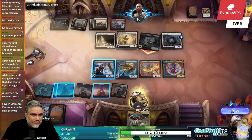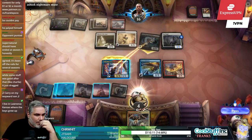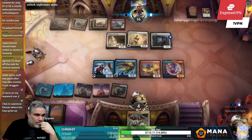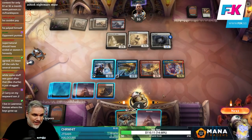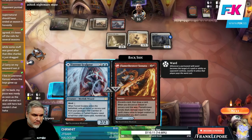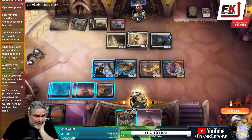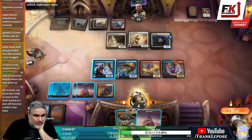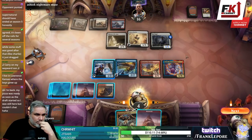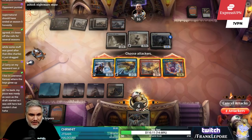Oh no — one, two, three, four, five, six — oh no, wait. We can also scry with Lorehold Campus. I think we're just playing Mountain and passing.